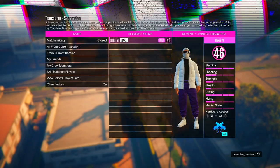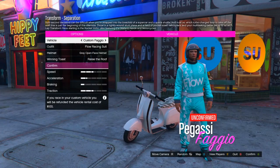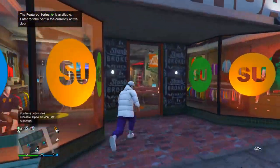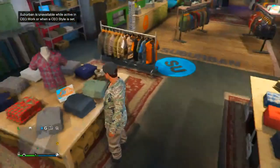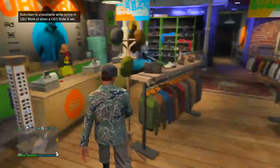This one is completely solo by the way, so you don't need anybody for this. When you're at the point of selecting whichever bike you want, press right on the d-pad once and then quit the job. Once you load back in, you'll see you have the outfit you had earlier. Run into the clothing store and spam right d-pad on one of the tops, then wait — it's going to kick you out of the menu and you should spawn in with the Warlord outfit, just like this. Easy as that.